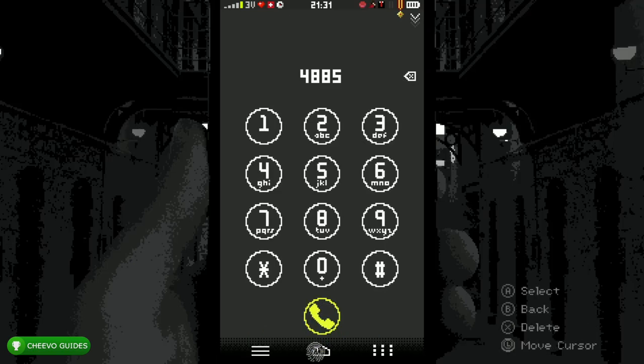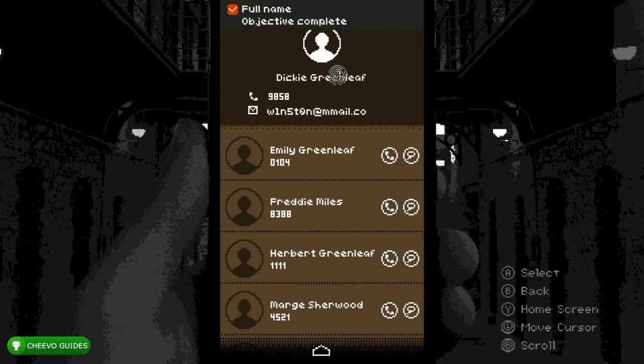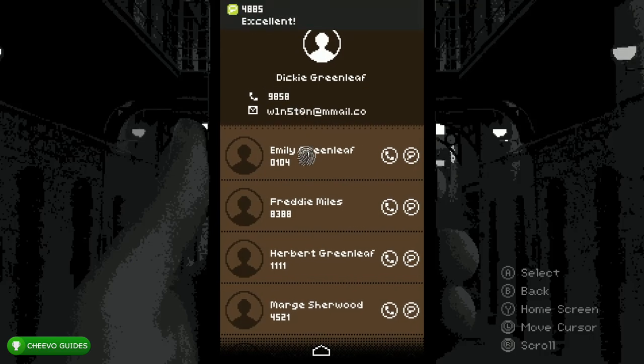End the call and get back to the To-Do list. The To-Do list is going to require us to fill out our basic information, so go to the Contacts app, click your name, your four-digit phone number, your email again. Make sure you click the top contact Emily, the third contact Herbert, and the fourth contact Marge. These people are basically your girlfriend, mom, and dad.